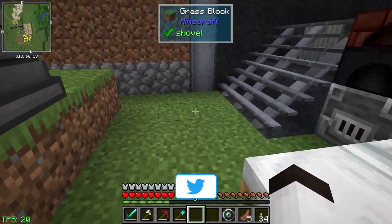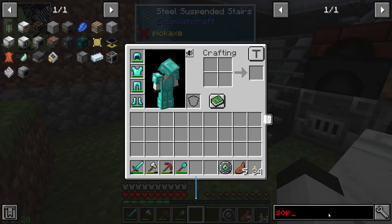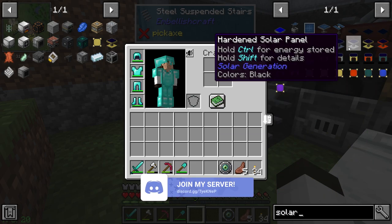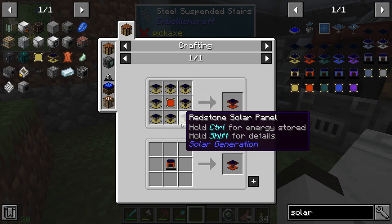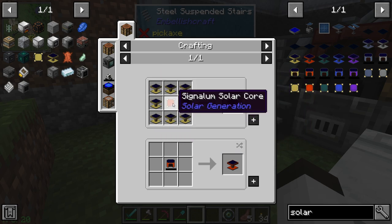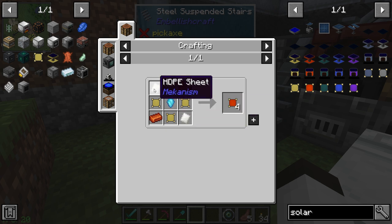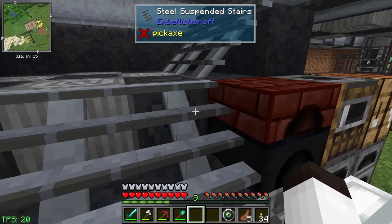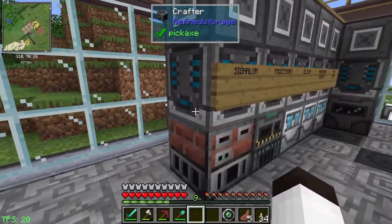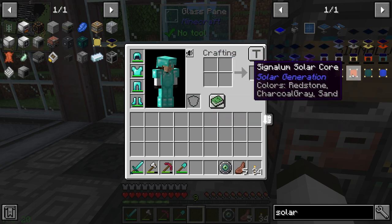I'm going to look at that recipe to show you what we need and see how we're doing. Looking at the solar stuff here - we're trying to make the next level which is the Signalum Solar Panel. It takes these Redstone Solar Panels which we can make pretty easily, but it also takes the Signalum Solar Core. The solar core takes HDPE sheets, which we can make, and Signalium - we have that being created and we've got plenty of that.